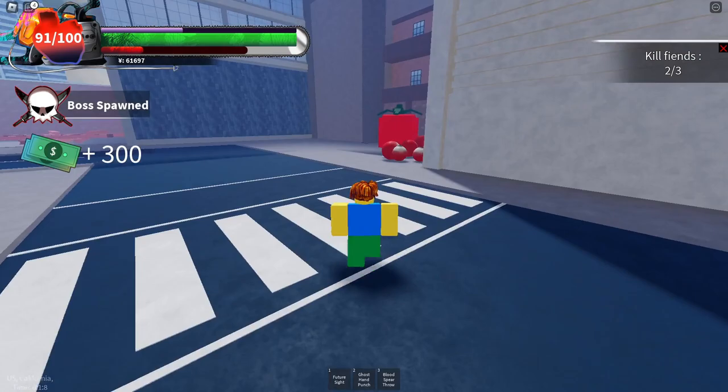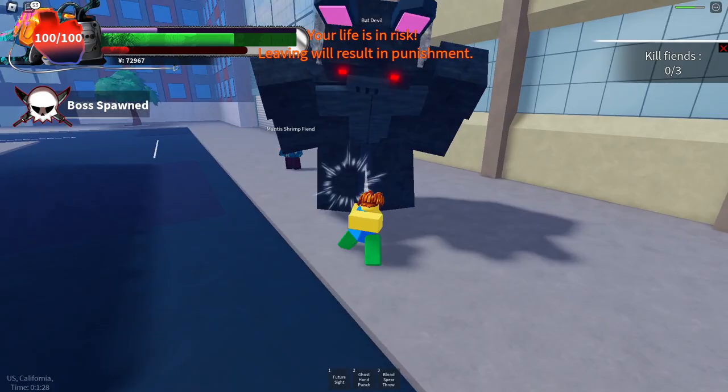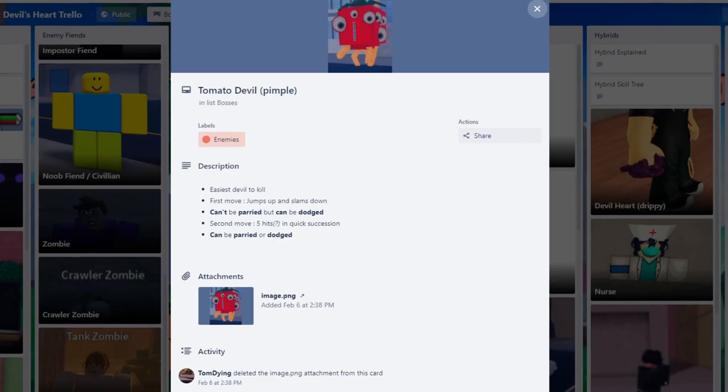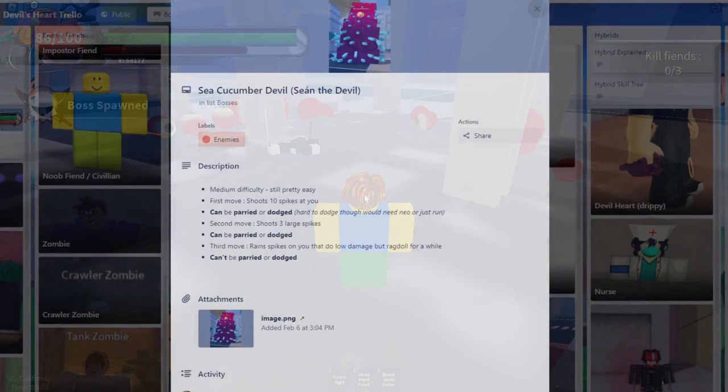Moving on, let's make your experience a bit more exciting through the boss system. There's a timer on the left side of your screen and once it's done, one of three bosses will spawn randomly across the map. You can kill it with other players or solo it. Going from easiest to hardest: first is the tomato devil. His first move is jumping into the air and slamming down, which can be parried and dodged, and his second move is a five-hit combo that can also be parried and dodged.